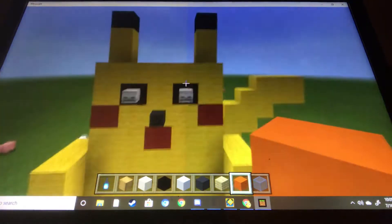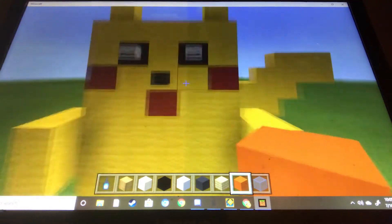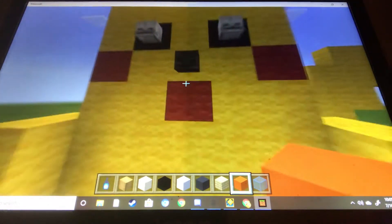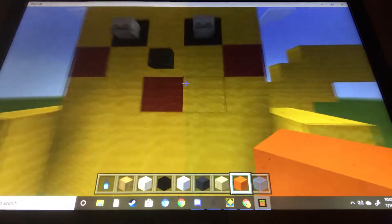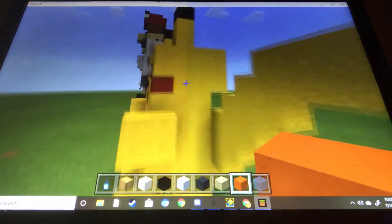For the eyes I just did black wool with the skeleton skulls, and for another I just did a skeleton skull. The mouth and the cheeks I just did red wool. The whole body is yellow wool.